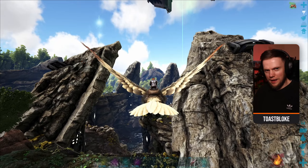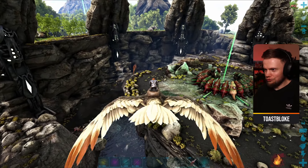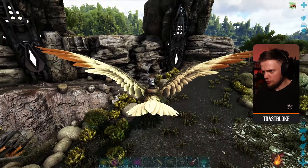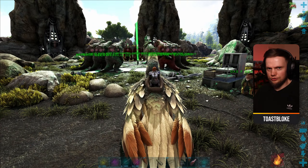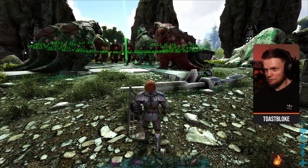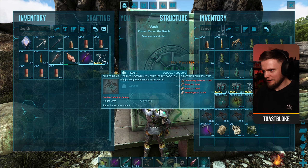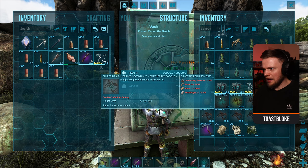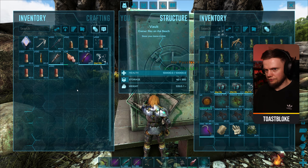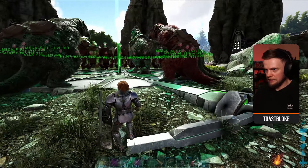A little bit of time has passed since we defeated the Megapithecus because I needed to go and get some food, and I also started getting really worried about this fight. I completely misjudged the Megapithecus — I thought it would be hard, it was easy. Now I'm worried I've misjudged the Broodmother again and it's actually going to be difficult. The reason I was confident is because I managed to get a great saddle blueprint out of a drop. I even remembered to do a Mind Wipe and craft it with full crafting skill, so my saddles are just great — couldn't really be any better.